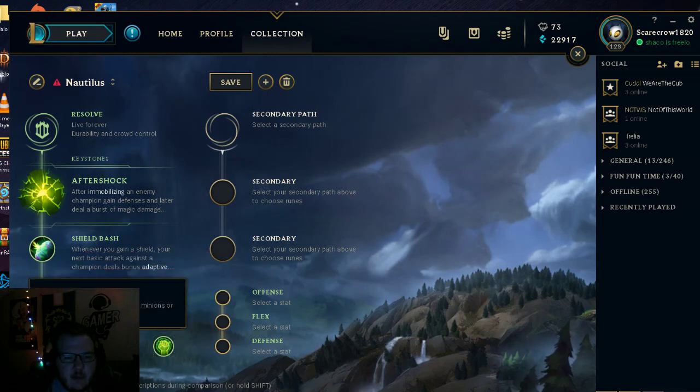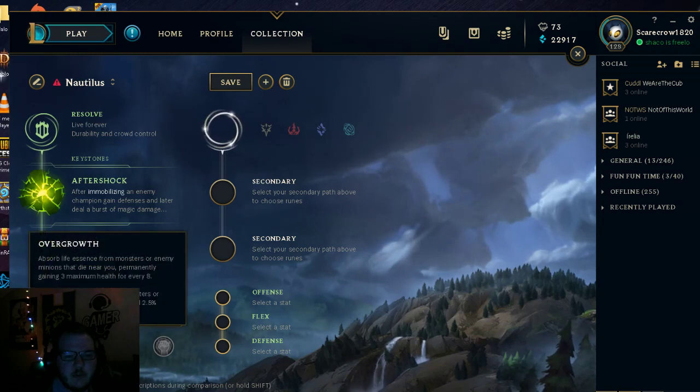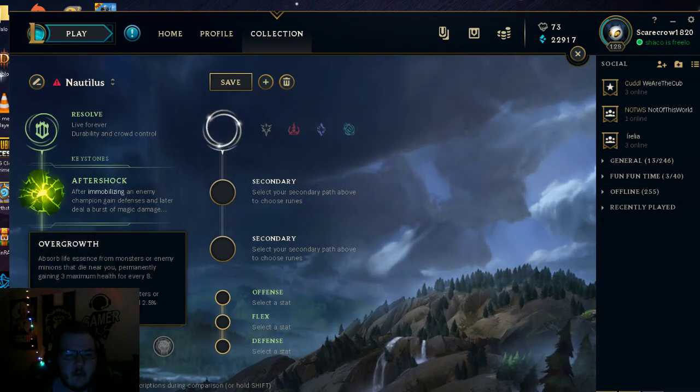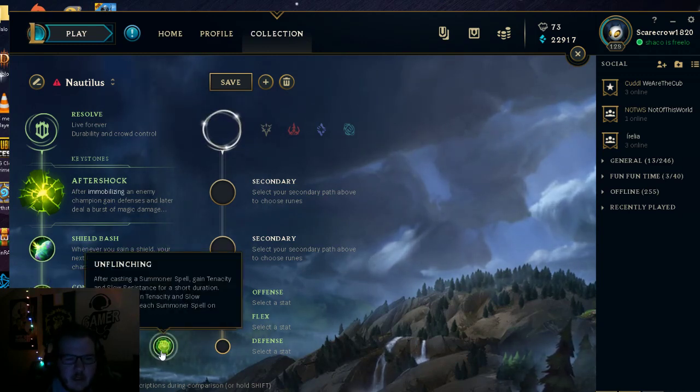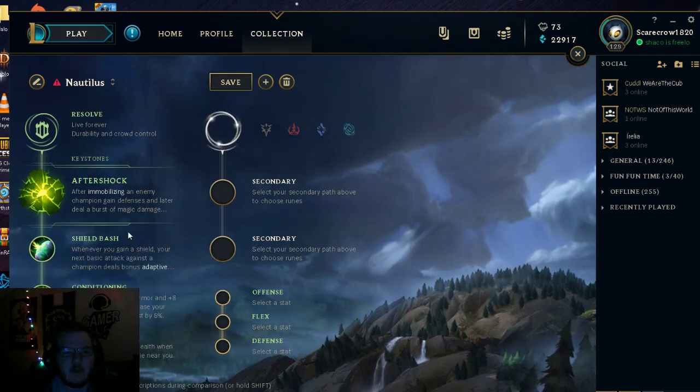Since we're playing Nautilus, we're taking Overgrowth. Nautilus' shield is based off how much health he has — the more health, the bigger the W shield. Revitalize would make the shield stronger but Overgrowth is better overall, especially scaling into late game. Unflinching — where after using a summoner spell you gain slow resistance and tenacity — is typically better on supports like Braum or Thresh. Since this is a top lane Nautilus build, we'll go with Overgrowth.